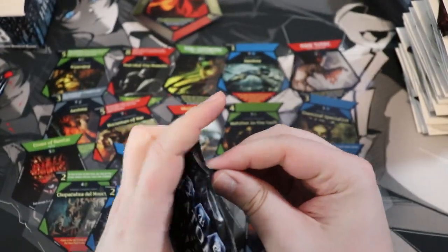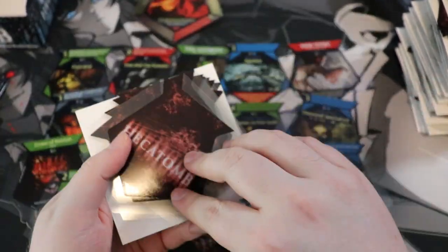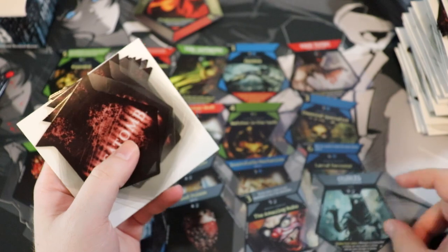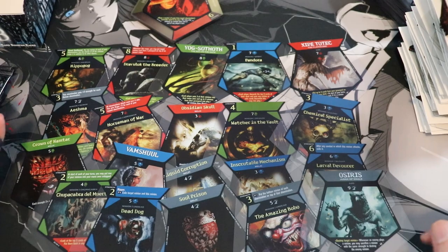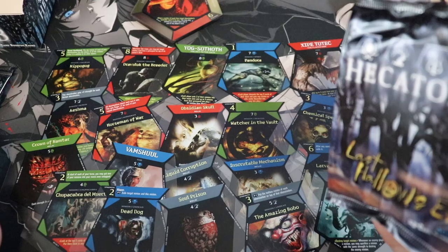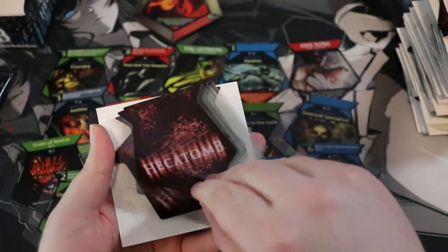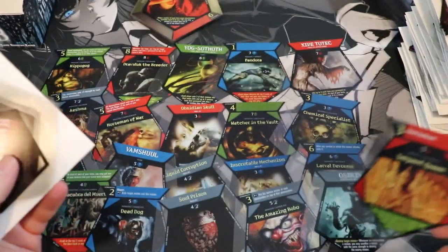The Amazing Bobo — holy freaking smokes! Bobo is like out of control, actually out of control. We have a few more packs left. Final thoughts: this game is crazy. Osiris! Red Judge of Souls — I love Egyptian mythology. We got another Egyptian god. Serpent Queen — that's pretty cool too.